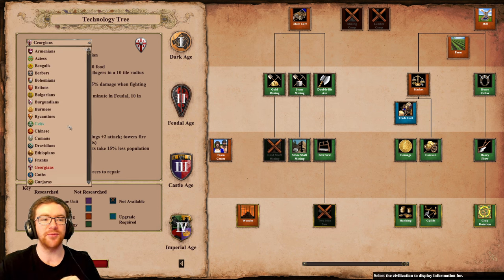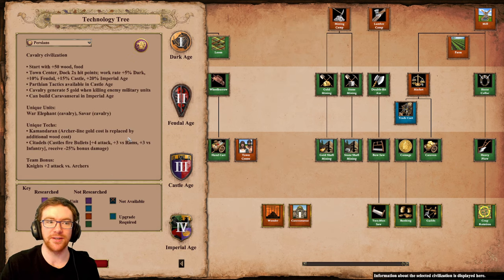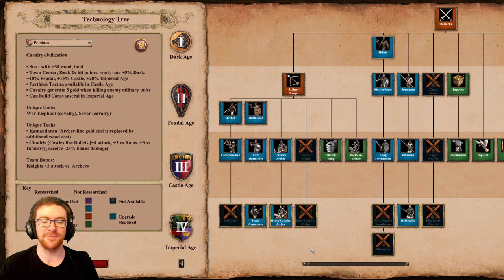Now we're going to jump to the Persian rework. They've been teasing this for months. Town centers and docks now work 5% faster in the Dark Age, as well as the previous bonus which worked during Feudal, Castle, and Imperial Age. This was actually given to them around when DE was released and then removed again. I'm a little bit shocked to see it return because it did make them kind of oppressive on maps like Nomad. Parthian Tactics is now available for Persians in the Castle Age, which is a great change because Persians were known for cavalry archers in antiquity but you could basically never go cavalry archers with them.